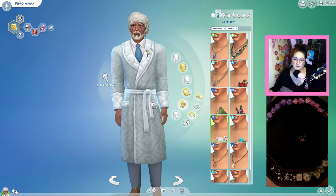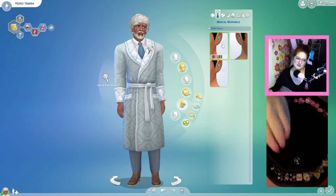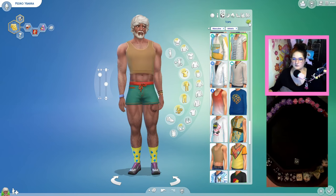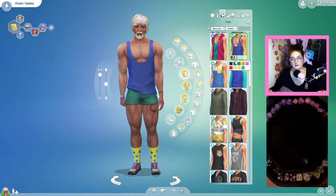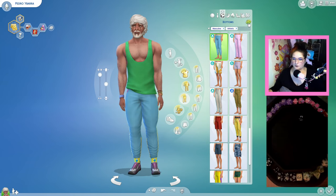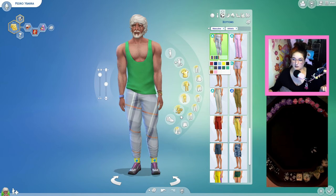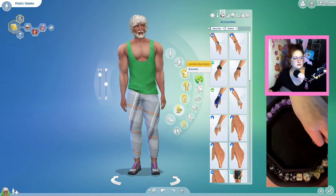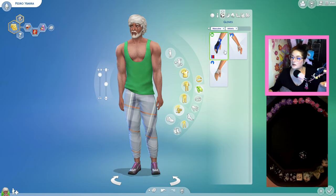Rolled a seven — you would like some daisies on your wonderful robe. No hearing aid needed. Athletic attire — randomize your workout top, rolled a five. Color — rolled a three, solid green, good choice. Bottoms — rolled a three. Color — rolled a six. Any bracelets, 10 or higher for yes — rolled a one, no bracelets.